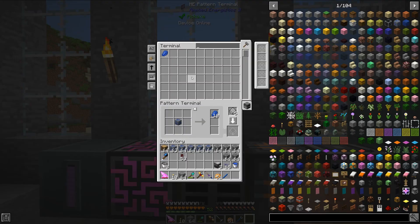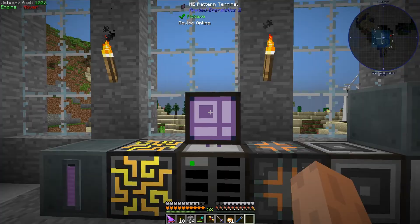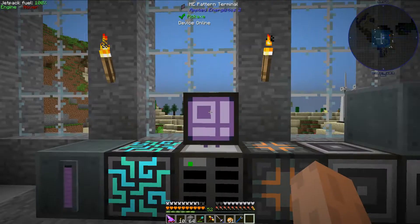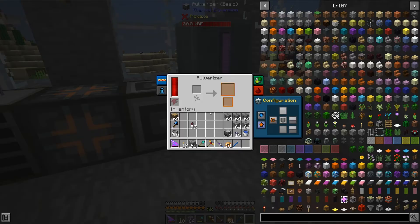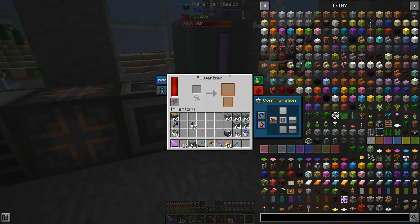So when we come over here, I should be able to click this button to see what I can craft. If I hit this and say I want 30, it should say I need 3 lapis lazuli ore, which I do not have in the system. However, if I go ahead and dump those into the system and then try this again, we should be able to craft this up. So it should go ahead and try to inject the 3 lapis lazuli ore into here.